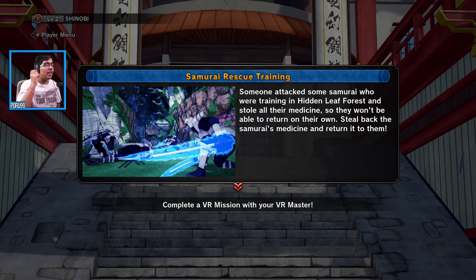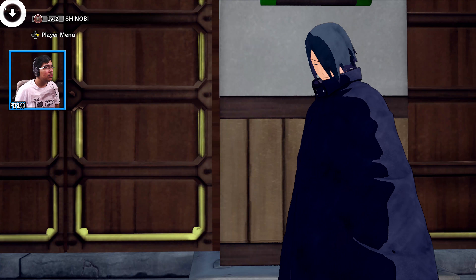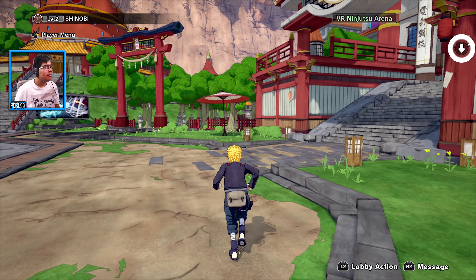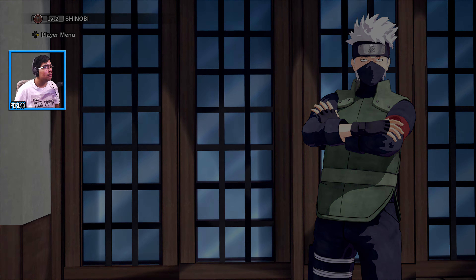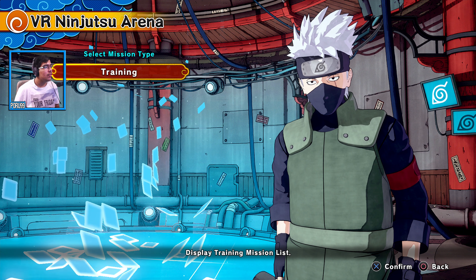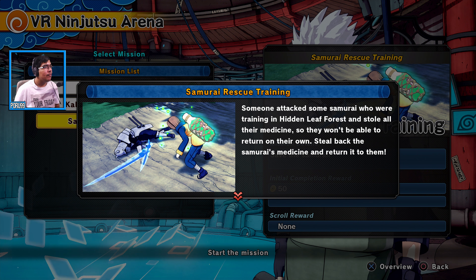The mission: someone attacked samurai who were training in the Hidden Leaf Forest and stole all their medicines, so they won't be able to return on their own. The objective is to steal back the samurai medicine and return it to them. Let's go — Solo Training mode.